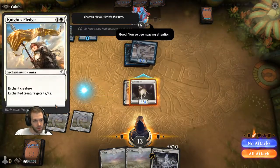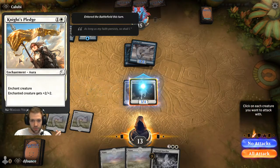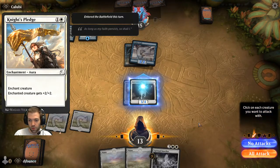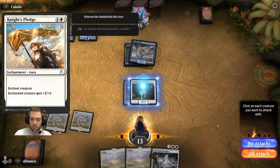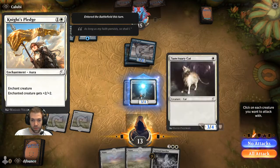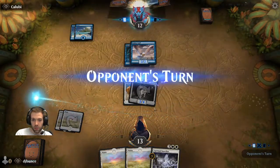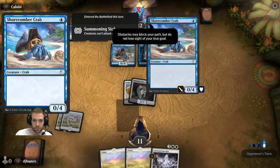Enchantments are a new type of card. Enchantments allow you to enchant your creature, an opponent's creature, or the battlefield. Aura enchantments stick around as long as they're attached to a creature; normal enchantments sit on the battlefield until sacrificed or destroyed. In this case, the enchanted creature — our cat — gets plus two, plus two, so it was previously a 1/2 and now becomes a 3/4. We attack in and do a bit of damage.